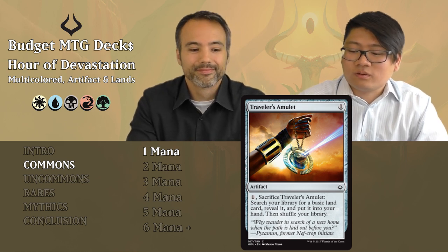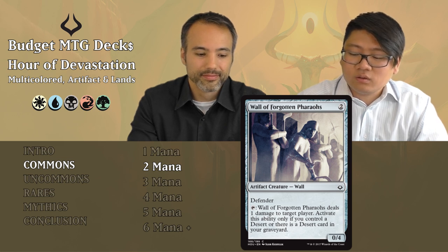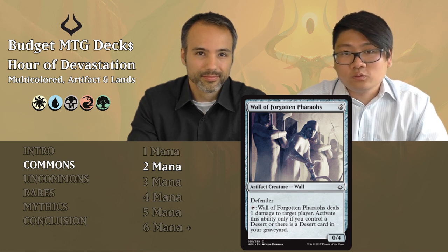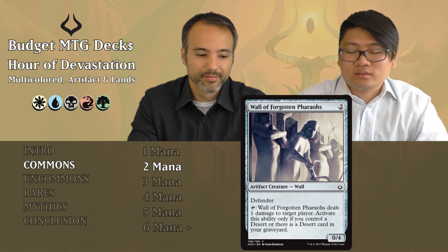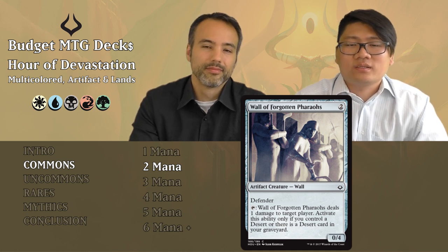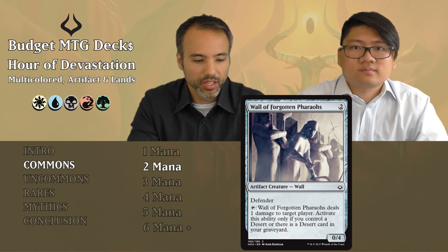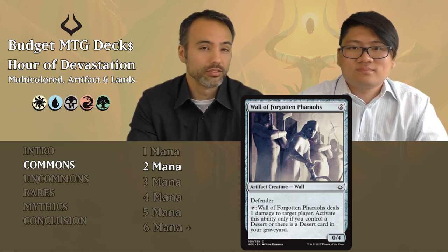Wall of Forgotten Pharaohs: two mana, 0/4 wall with Defender. It can tap to deal one damage to target player, but only if you control a desert or have a desert card in your graveyard. A 0/4 for two mana that can ping for damage if you have a desert just doesn't do enough — it won't win your game. The fact that you have to wait until you get that desert is too much of a downside. Put it aside.